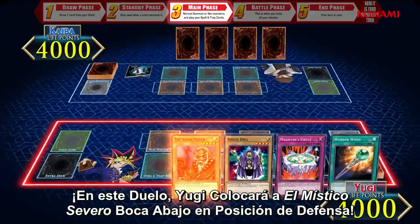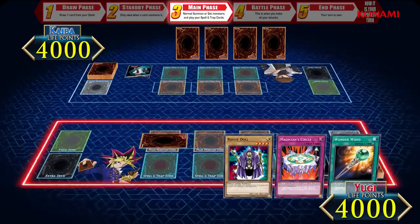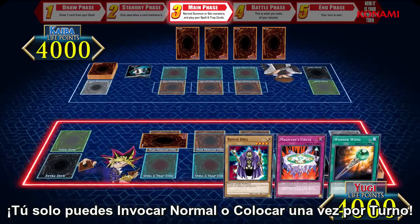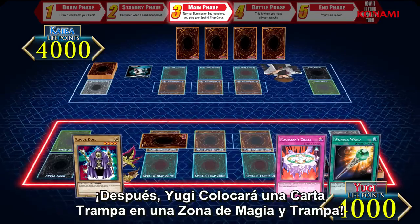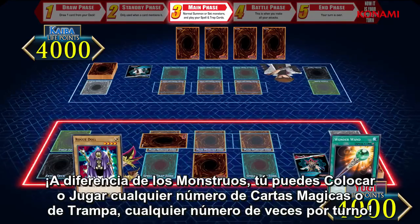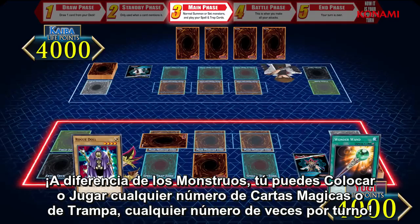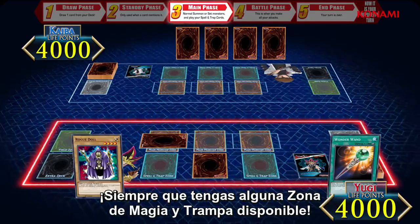In this duel, Yugi will set the Stern Mystic in face-down defense position. You can only normal summon or set once per turn, so Yugi will be unable to play the Rogue Doll this turn. Next, Yugi will set a trap card to one of his spell and trap card zones. Unlike with monsters, you can set or play spell and trap cards any number of times per turn, as long as you have spell or trap card zones available.